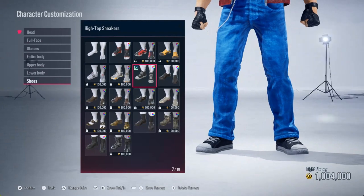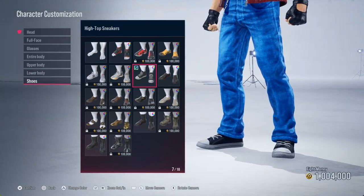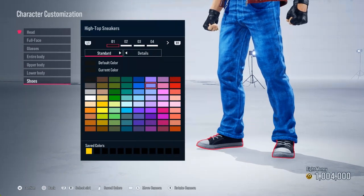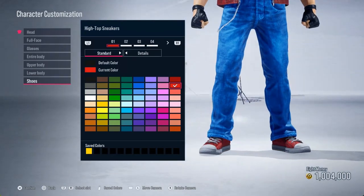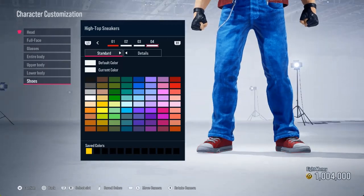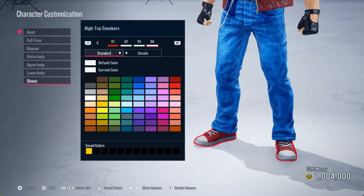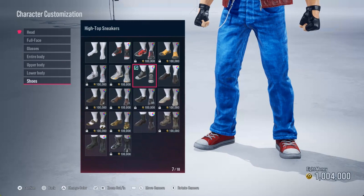I'm going to go down to the shoes. Of course you've got to get the Chucks — the Converse Chuck Taylors. We're going to go down to the red and go to the second color because you can see those better. I don't think we need to change the shoelaces or anything else because everything else is pretty much on point. Color number one on the shoes — the second red, all the way down to the red, the second option.